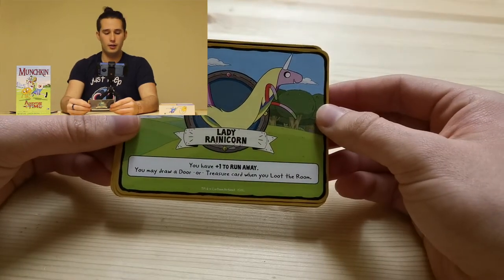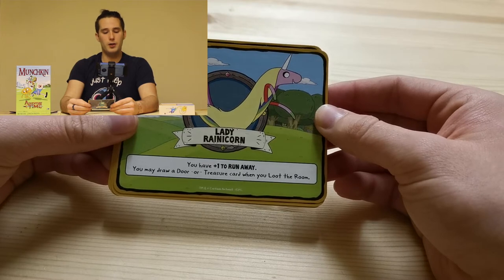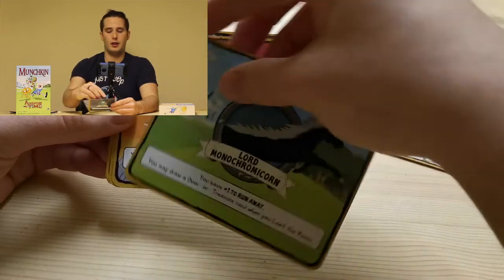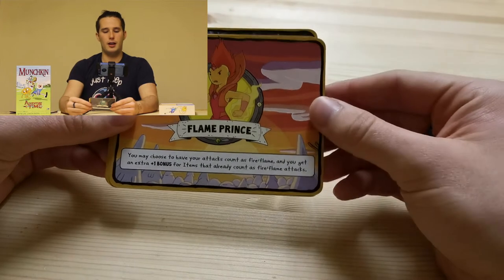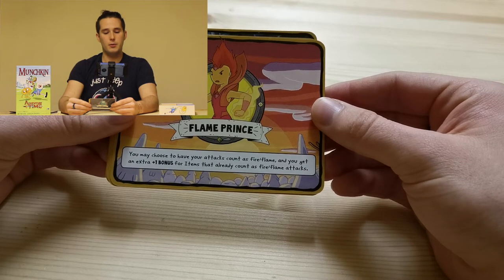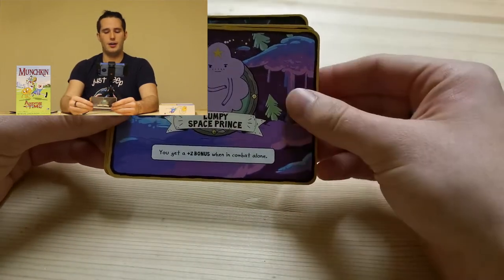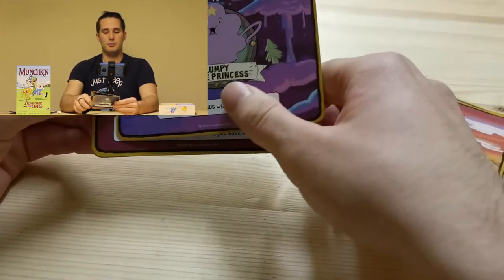Then we have Lady Rainicorn. You have one plus to run away and you may draw a door or treasure card when you loot the room. That's against Lord Monochromicorn. Then we have Flame Prince — you may choose to have your attacks count as fire slash flame, and you can get an extra one bonus for items that already count as fire slash flame attacks. And that is Flame Princess. Lumpy Space Prince — you get plus two bonus in combat alone. That's Lumpy Space Princess.